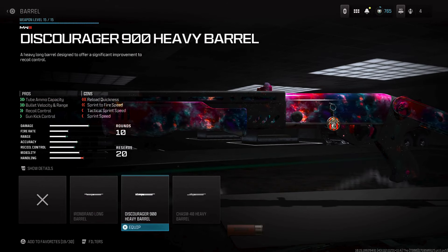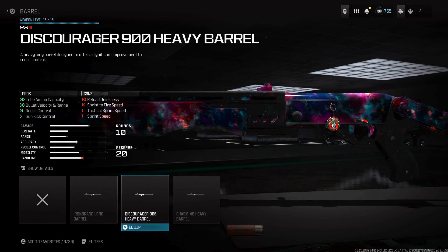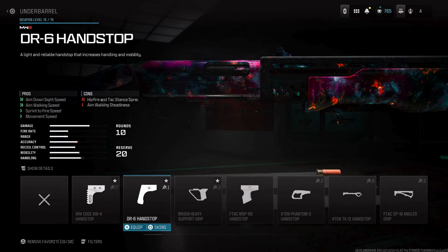For the barrel, you're definitely going to use the Discourager 900 Heavy Barrel because this gives you a 10-round magazine instead of 6 or 8. It improves bullet velocity, range, recoil control, and gun range. Most importantly it improves damage range, which is what you need so you can get those longer one-shot kills.